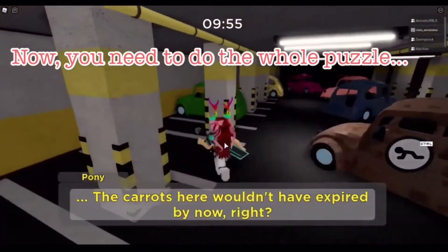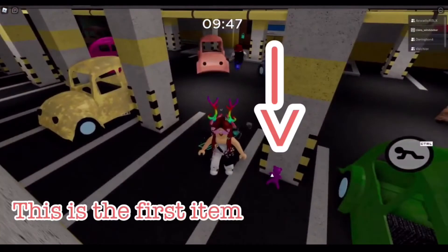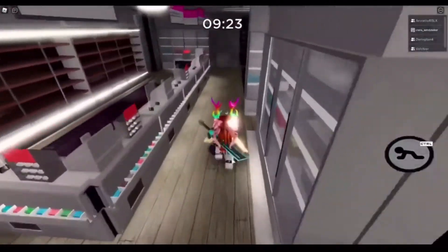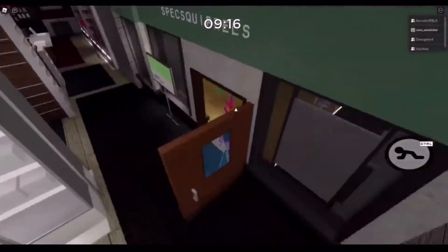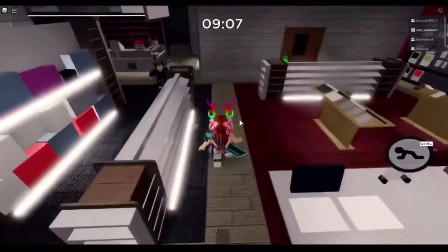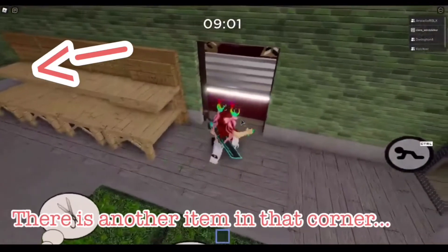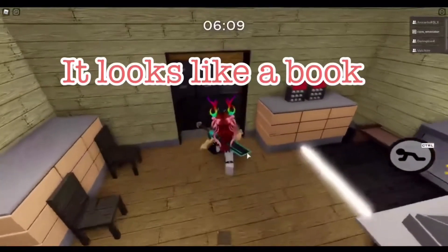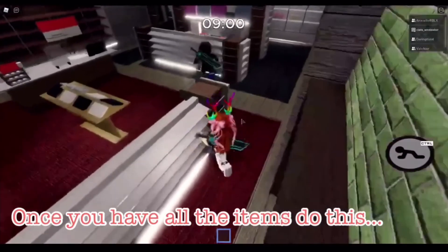Now you need to do the whole puzzle and collect 3 items. This is the first item. There is another item in that corner — it looks like a potion bottle. The last item is under this chair; it looks like a book, and it's in the room with a gold lock on a safe. Once you have all the items, do this.